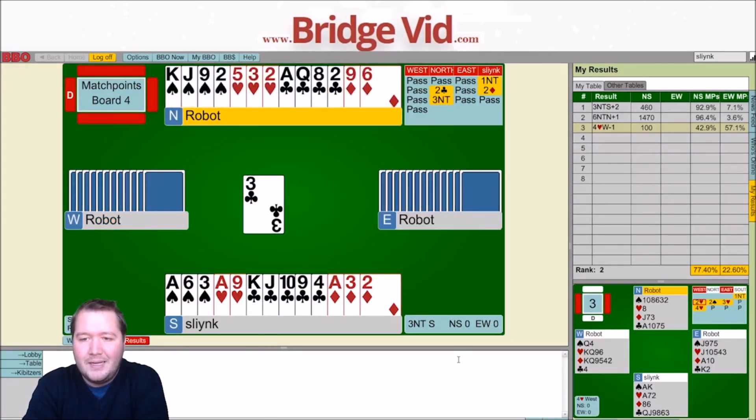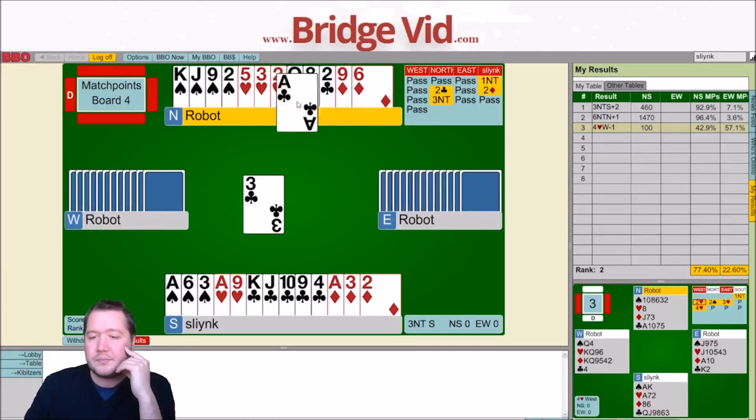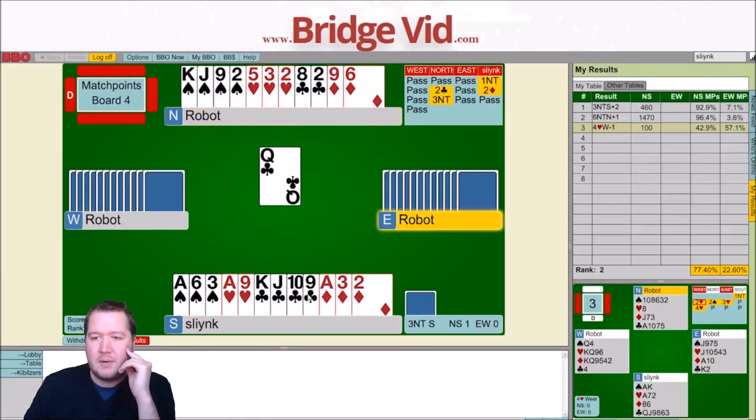That's a really passive club lead there. We've got 9 tricks: we've got 5 clubs, the 2 red aces, and the ace-king of spades. So now we just need to try and work out how to play for more, which looks like we want to play on spades. The question is, do I want to take the finesses now, or do I want to run all my clubs first? I'm thinking I want to try and make them make some discards. This might mean that if I go ace of spades, spades towards the jack and it loses, and I get back in, I might not be convinced about finessing to the 9.